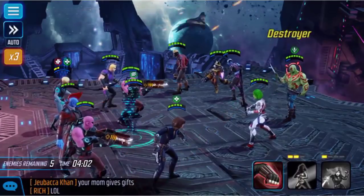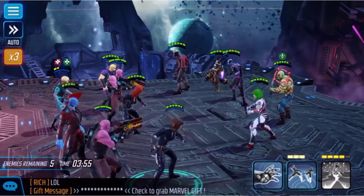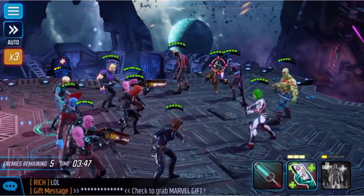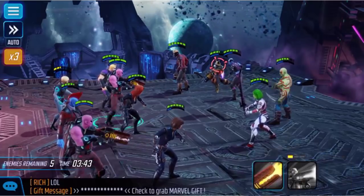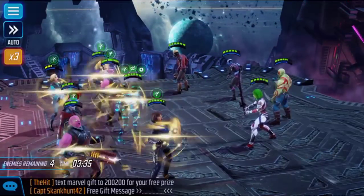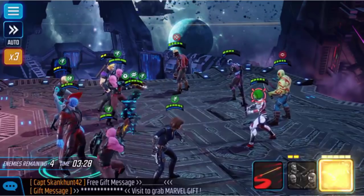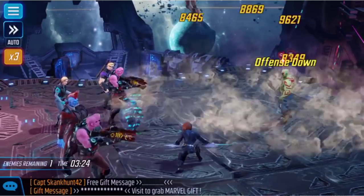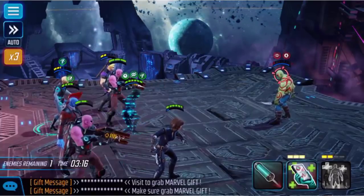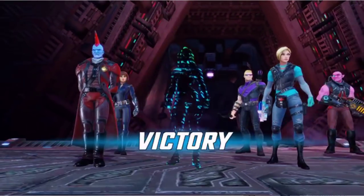Biggest threat is Rocket and Gamora. Going after Drax — I'll use the big AOE. She removed the buff — nice! The big AOE damage is more dangerous than big single-target damage, so I took out Rocket first. Back to Gamora now. Got another AOE coming up — got most of the team. Nebula revived herself. I healed Hawkeye. We got through five waves so far.